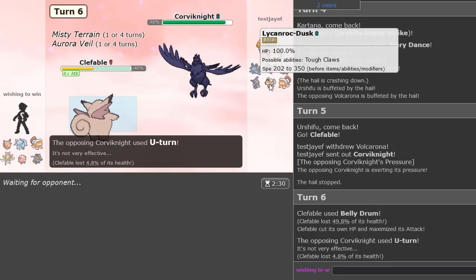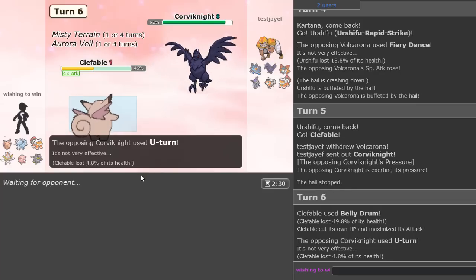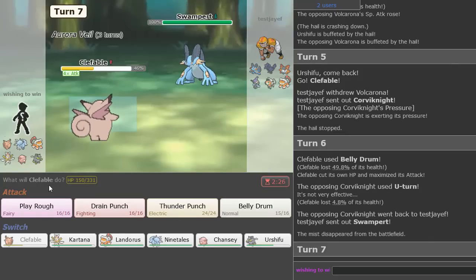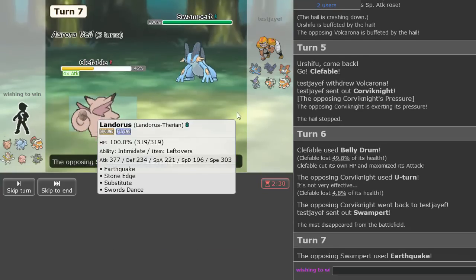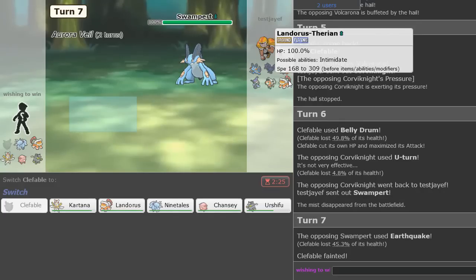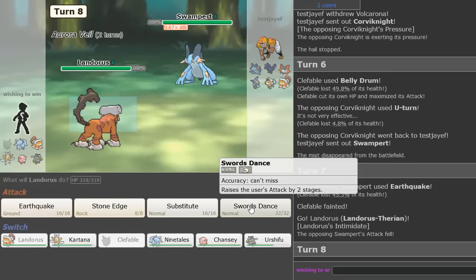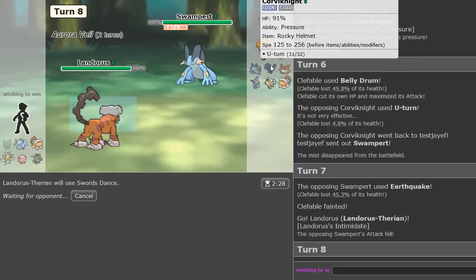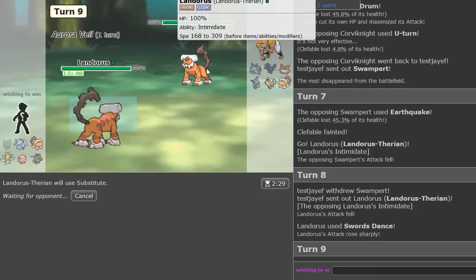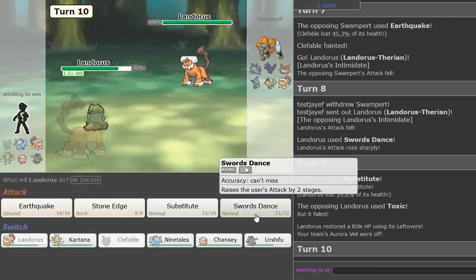Volcarona comes in. I'm going to go Urshifu. As he Fiery Dances. Then I'm going to go Clefable from Urshifu. Let's Belly Drum here. He might Defog — let's see what happens. U-turns out, but we have our screen up still. So potentially we can live something. We got the Belly Drum off. Swampert's in — we could OKO this with Play Rough, but I want Drain Punch to get my health back. Oh — Choice Banded.